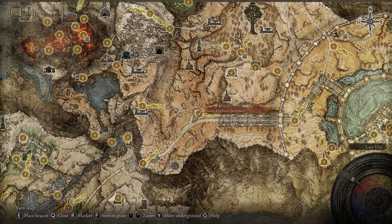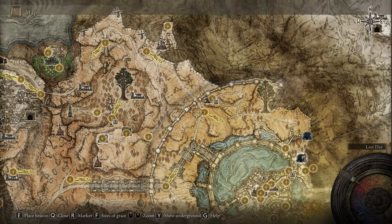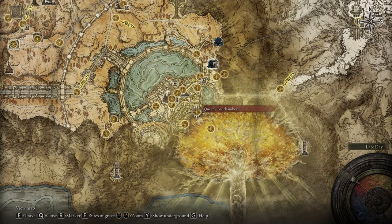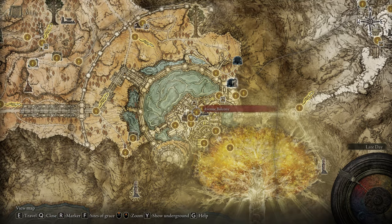Then you have to go to the capital — it's a must. Make your way to the capital in order to defeat Morgott. To defeat Morgott, you first have to pass Godfrey. Godfrey is a spirit boss that you have to defeat, and then at the Elden Throne, defeat Morgott. After you defeat Morgott, you're gonna get the Rold Medallion, another important medallion that's gonna allow you to pass into the snow area.